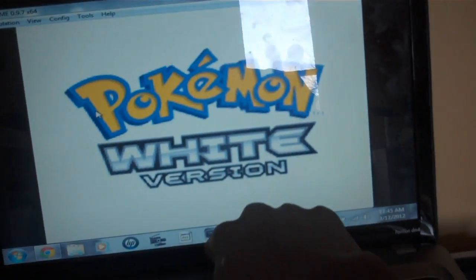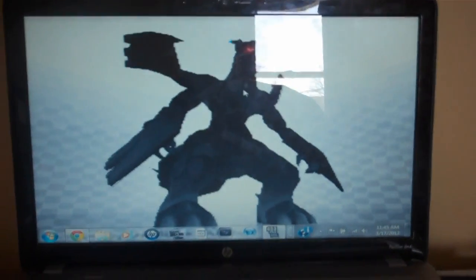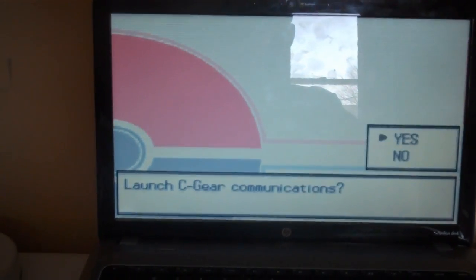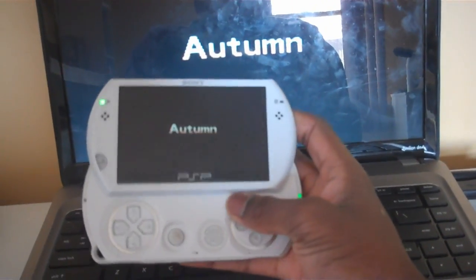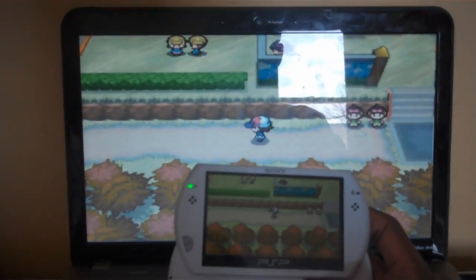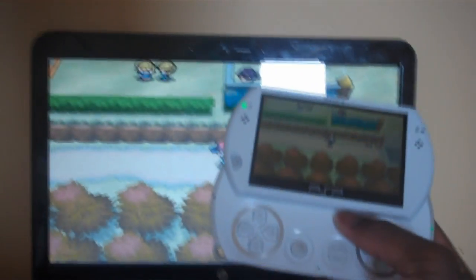To switch between screens you click Page Down — you can see it switches right here. On the control file, analog down is mapped to Page Down. To remove the taskbar and go fully fullscreen, hold Alt and press Enter. Now it's complete fullscreen. The taskbar and mouse are gone — complete fullscreen on your PSP. There you go guys, that is how to play Pokemon White or Black on your PSP — any PSP, any firmware, because I just showed you how to get custom firmware.